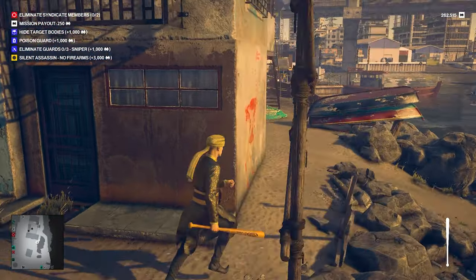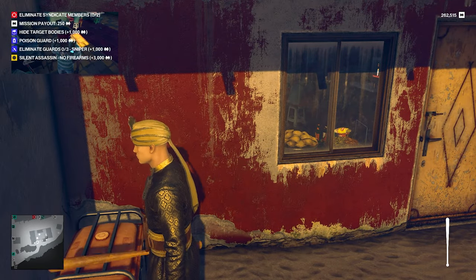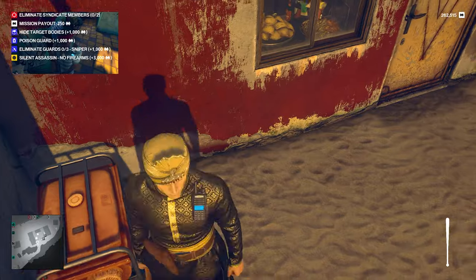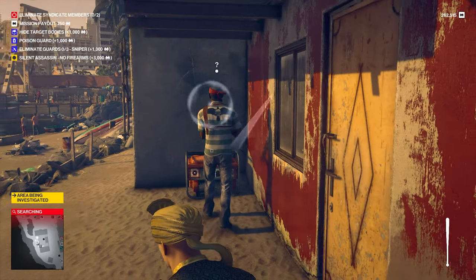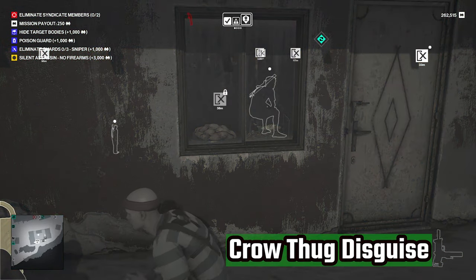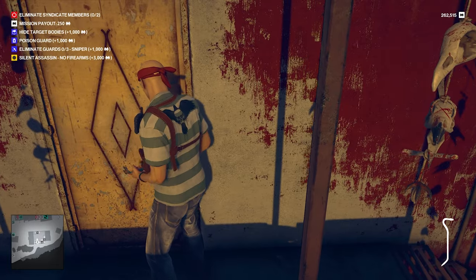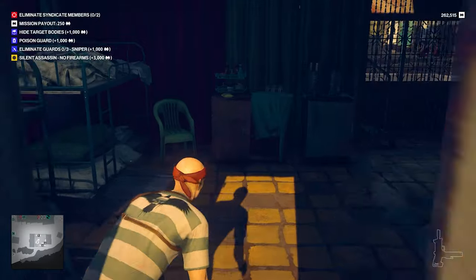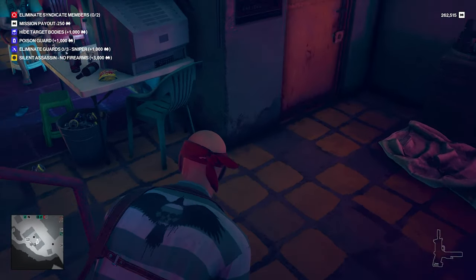Head to this building right next to the beach and turn the generator off. This is a crow thug hangout and you want to get the disguise here to access the sewers. I quickly turn it off and then on again so that guards don't keep coming out. Switch into the crow thug disguise — it's safe to leave the body here. If you have a lockpick you can pick the ground floor door, but if you don't then use the crowbar on the second floor door so that this guard doesn't come out and find the body.